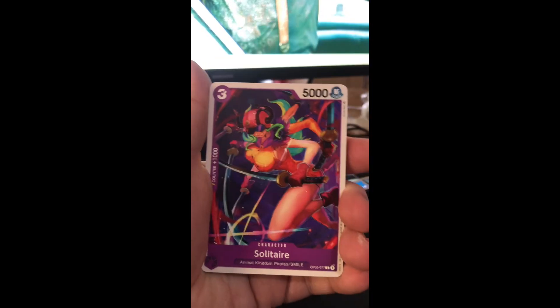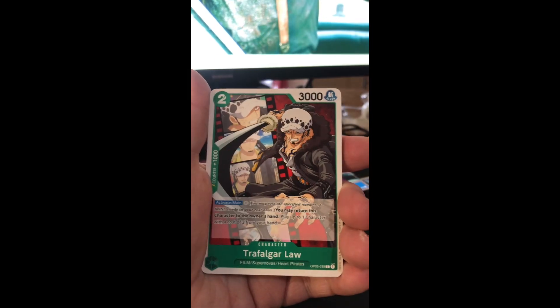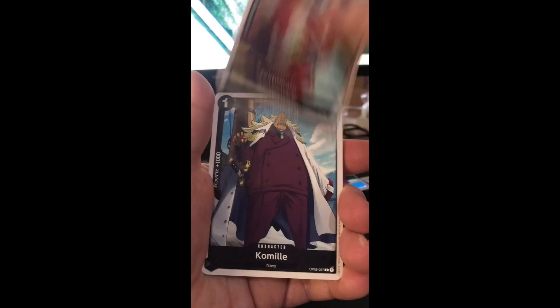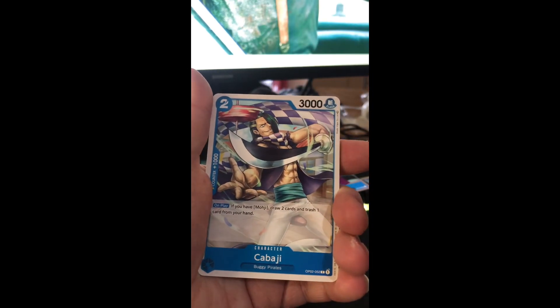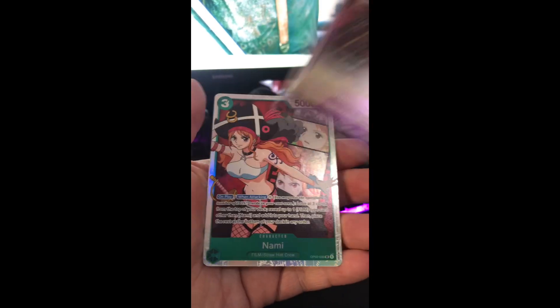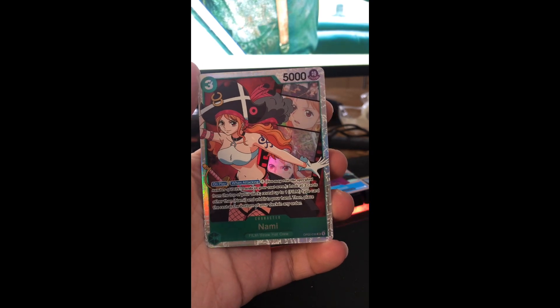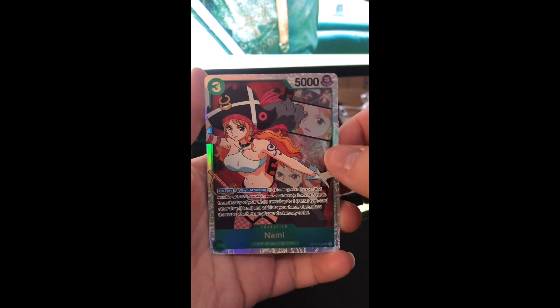There's one alternate Don in each set. This is what the regular one looks like — just a very simple design. And here's our rare Hannibal and Nami. This is one of the ones I didn't originally get from the first box, so this is very good.